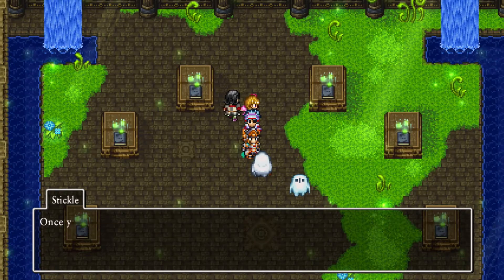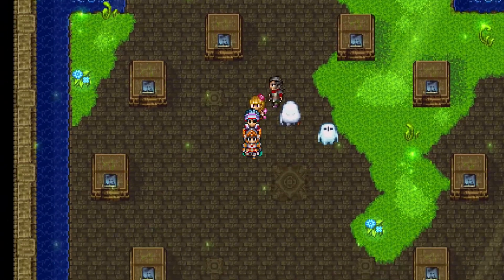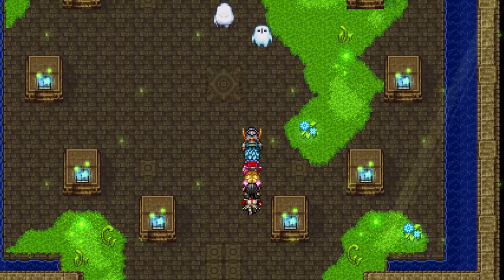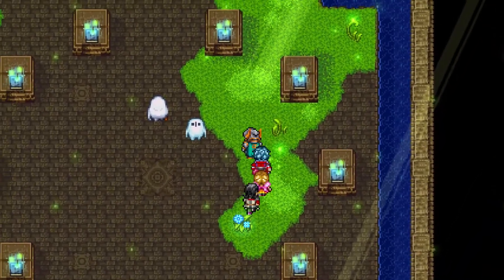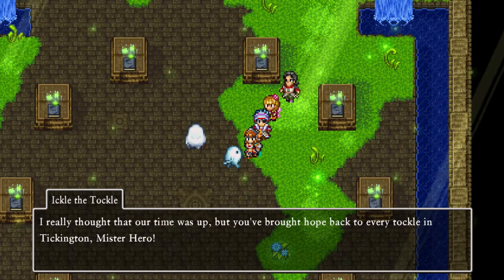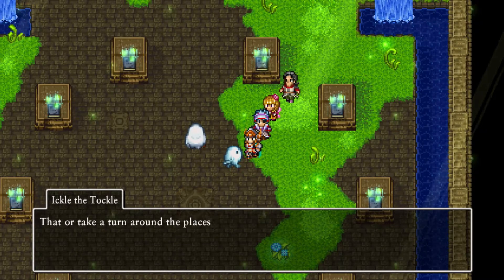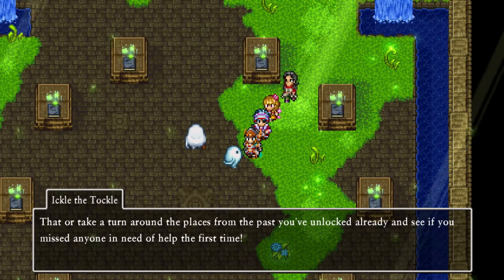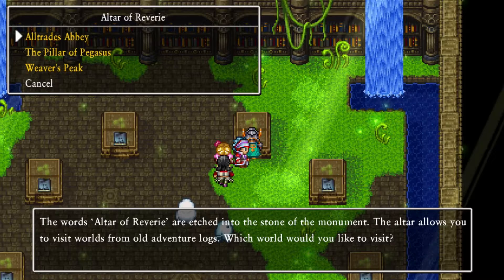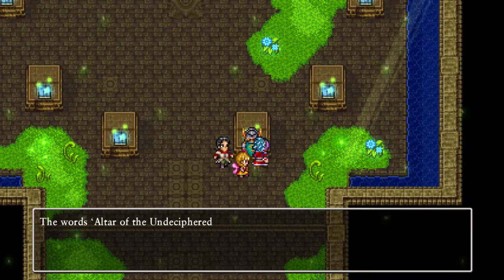We did one already, right? How do we know which one we did? I really thought our time was up. You've brought hope back to every tuckle talking to Mr. Hero. You're running out of tones to bring back to normal. You'll need to take some time out or find more passwords hunting tuckles. Each one has three things. I think we already did one - I don't remember which one though. This is so long ago.